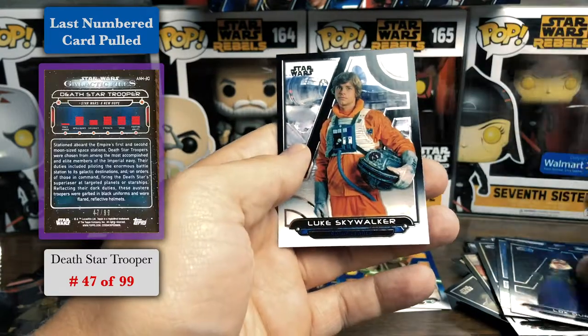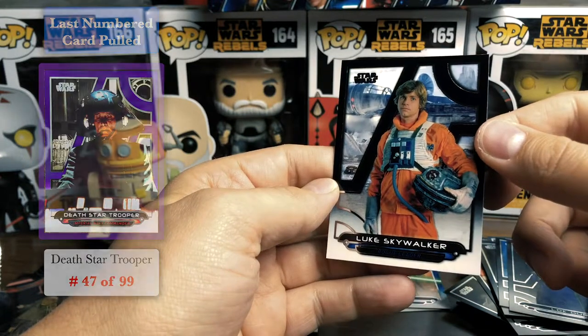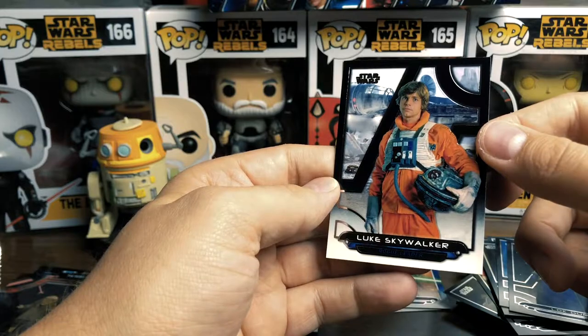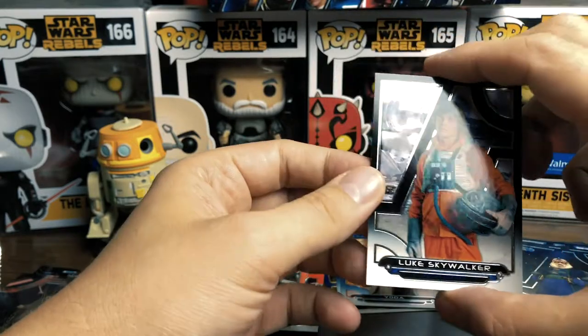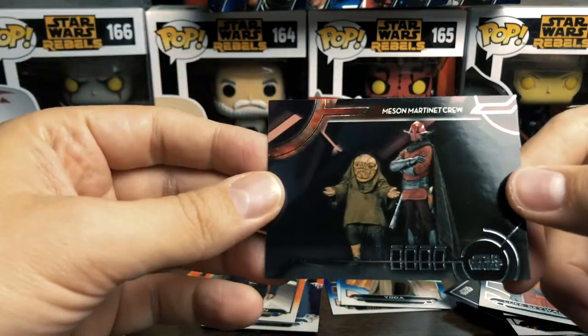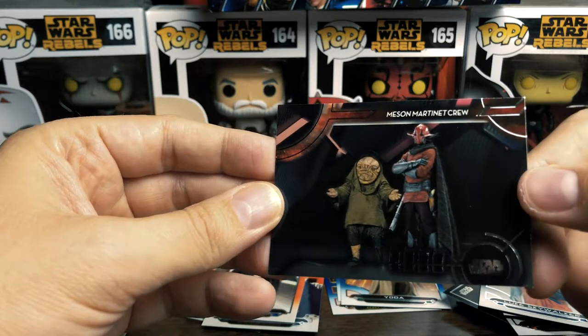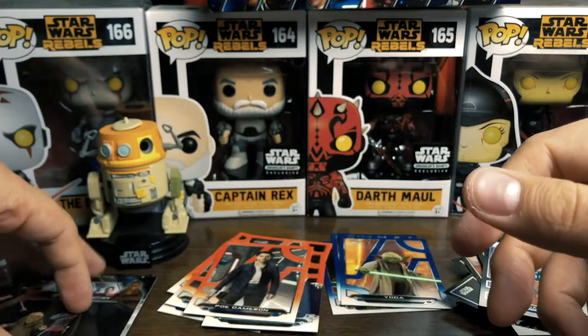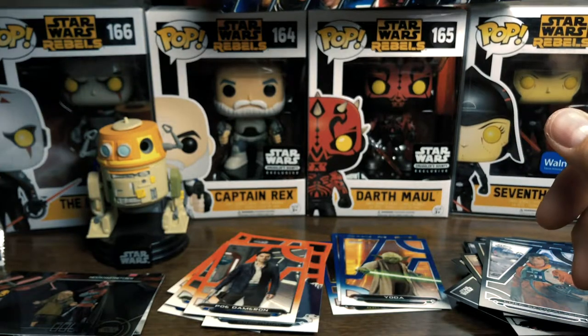Luke — that's cool. Rogue Leader, that is cool. That's awesome. We got the Maison Martinet crew — that card is cool too. Let's keep going, what else are we gonna find? It's like a treasure hunt — this is my favorite thing, opening blind packs.